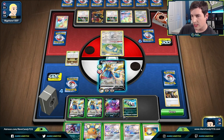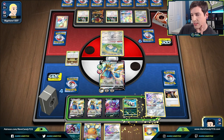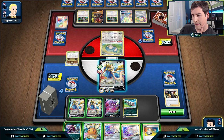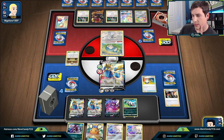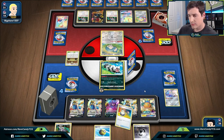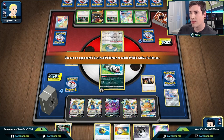We'll get this down no matter what — because if we get this down and get a Scoop Up Net, we can potentially pick up the Zigzagoon. We should have another Jirachi in deck as well. We're just going to go for the Stellar Wish. And we have the Boss — that's incredible! We'll go for the Boss, hard retreat the Zigzagoon — just go for Brave Blade and take the KO.